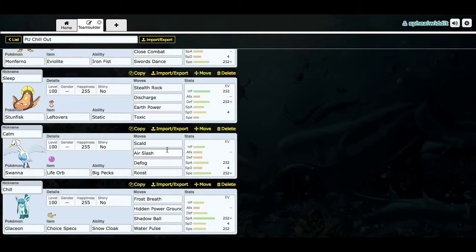It's got Scald, Air Slash, Defog, and Roost — just to get rid of hazards — and it's overall got nice stats. Air Slash over Hurricane because I thought this would be a bad time to rage over Hurricane misses, so I feel like I can minimize that with Air Slash.